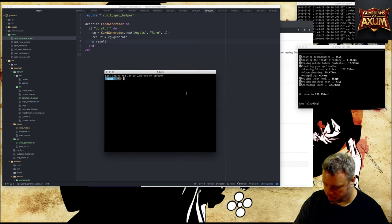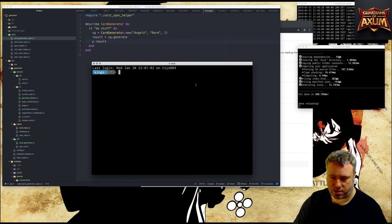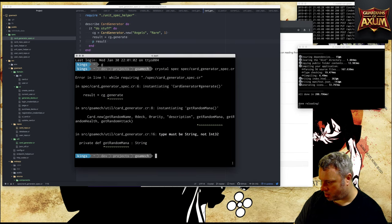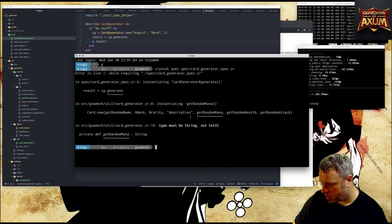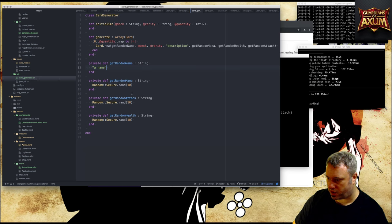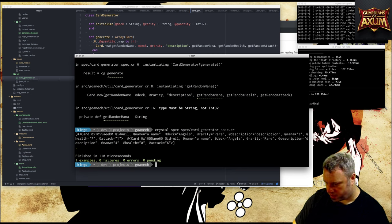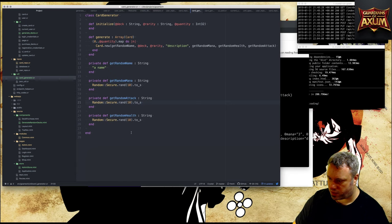Let's run crystal spec spec/card_generator_spec. It didn't like get_random_mana — must return a string. Of course — I'm returning a number but the JSON DB expects strings. Ultimately it'd be better to switch to numbers but that's a refactoring for later. Here's the generated card — mana: 3, attack: 7, and we can see zeros appearing — I don't really want zeros.